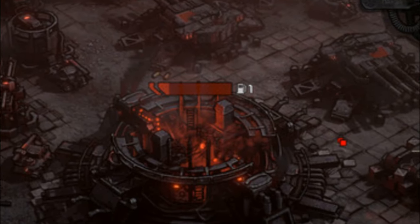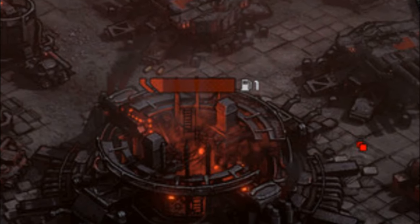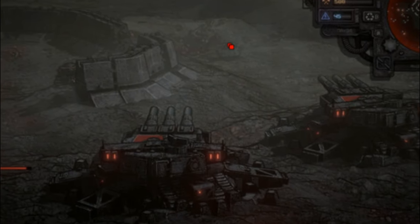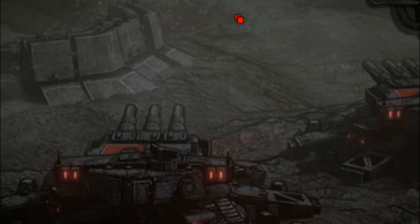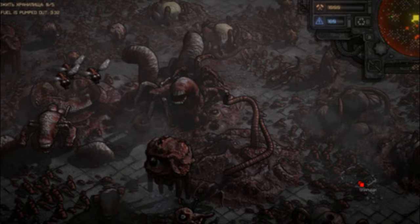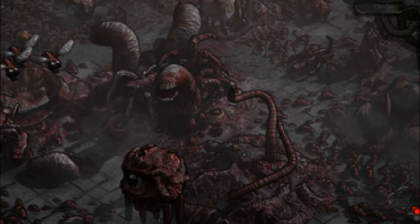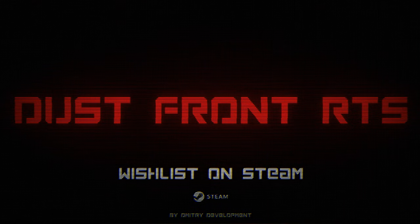All buildings are important on the global map as well. Dust Front has a procedurally generated global map, so missions are combined with procedural map generation and external rules. As of now, from launch you'll be able to play the campaign with just one faction — Empire — and then depending on the game's success, other faction campaigns will be added. The release date isn't known yet, but it is coming soon.